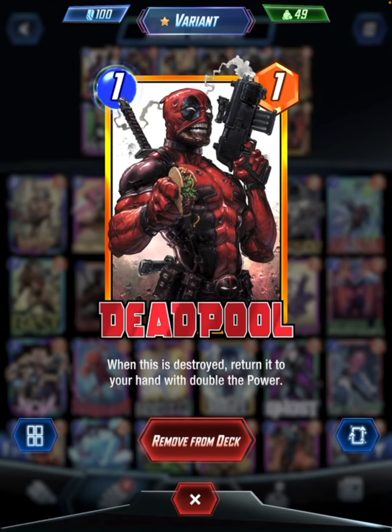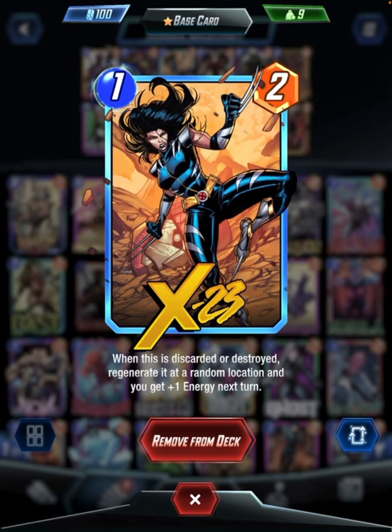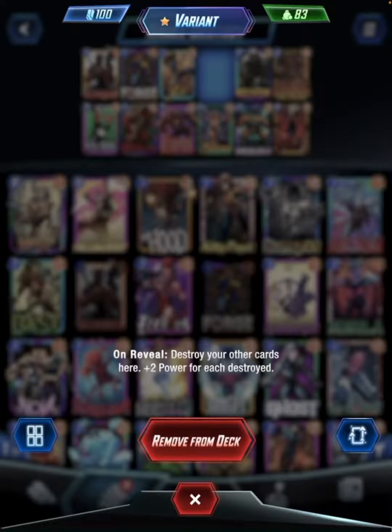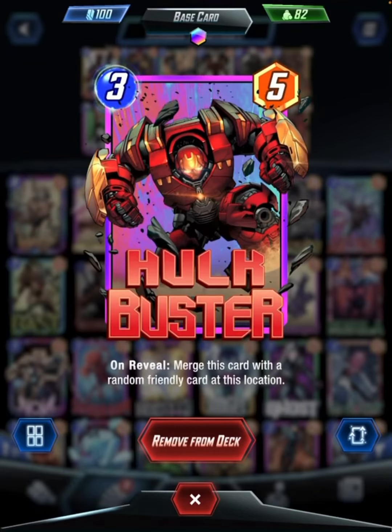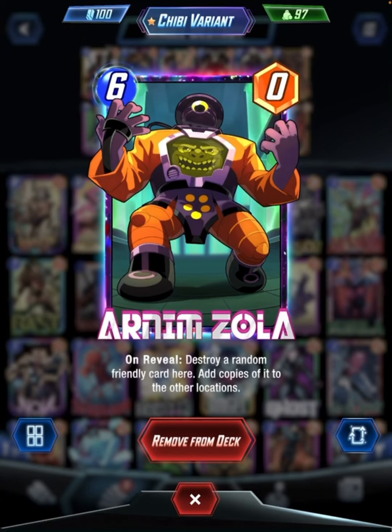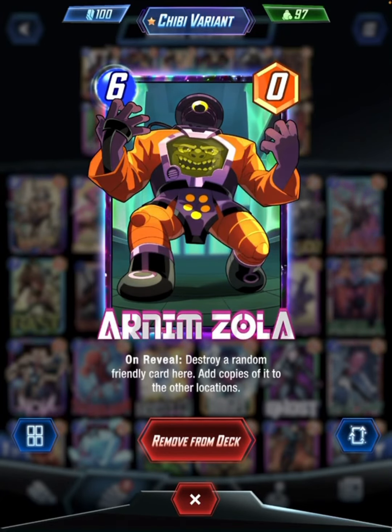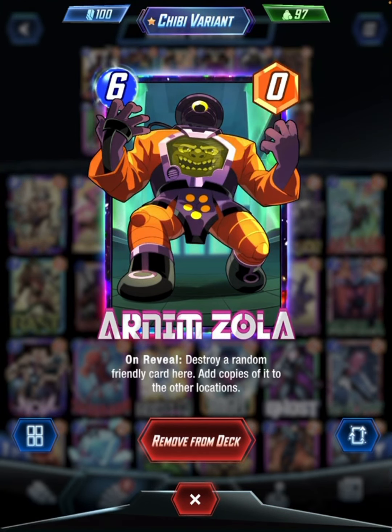So I have Deadpool, obviously, doubles when it gets destroyed. Forge to buff up the Deadpool. X-Men 3, because when it gets destroyed and discarded, it comes back at a random location and I get plus 1 energy next turn, which can be really good. Carnage to destroy, War Ring because it comes back with plus 2 power. Killmonger to destroy 1 cost, Venom to destroy, Deathlock to destroy, Hulkbuster to combine with Deadpool, Lady Deathstrike to destroy, and Artem Zola - if I get a lot of power on Venom or Null, I can use Artem Zola to copy it, destroy it, and copy it to the other locations.